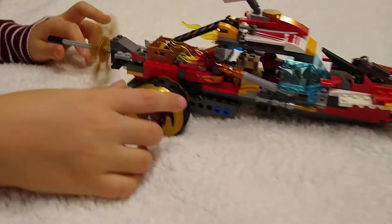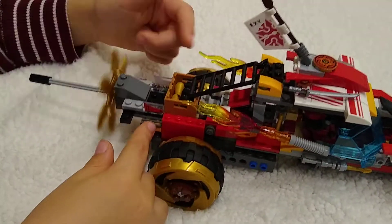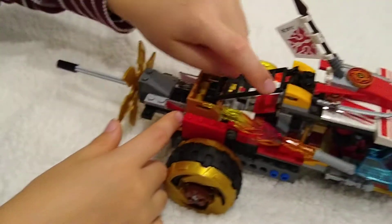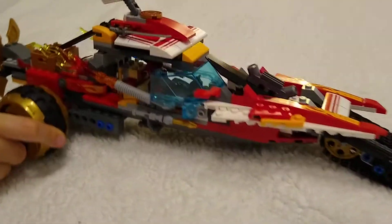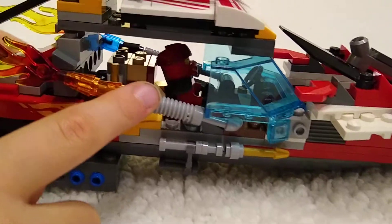There's some slicer here in the back. And then we also have some bombs. You can get up there and throw it over there somewhere. There's also Kai in the driver's seat.